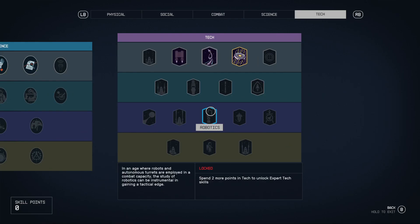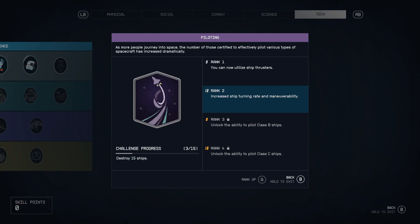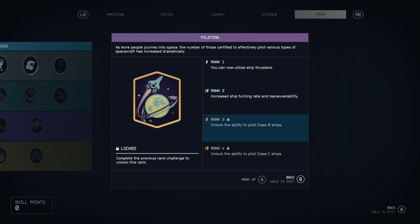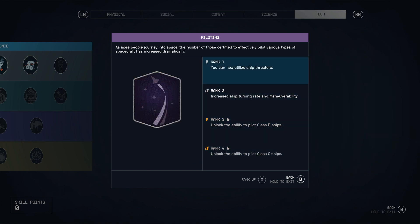Next in the tech tree, we've got piloting. Boost packs, medicine, and piloting are all in a similar tier. Piloting might be a little personal preference, but this is a space game. No matter what you're doing — hauling cargo or flying fighter ships — you're going to want decent piloting abilities and access to class B and class C ships. It's absolutely critical for a game like this.